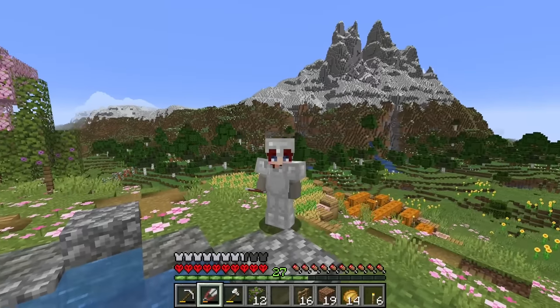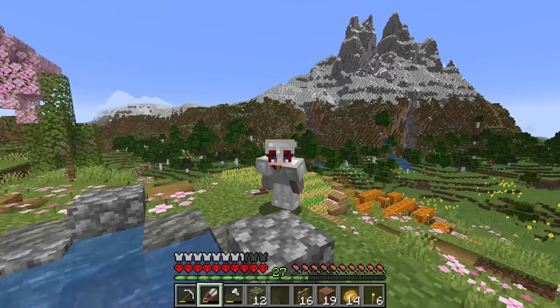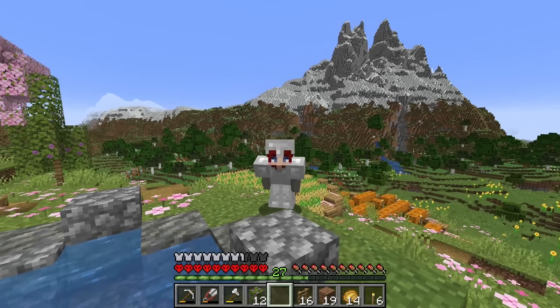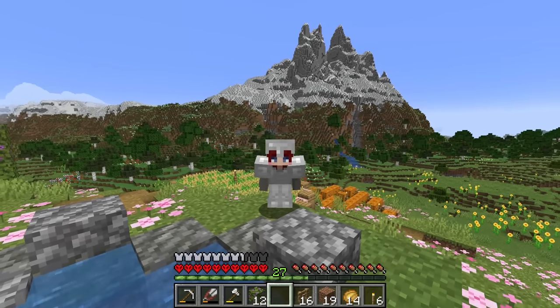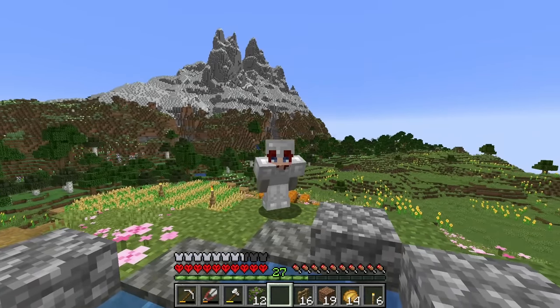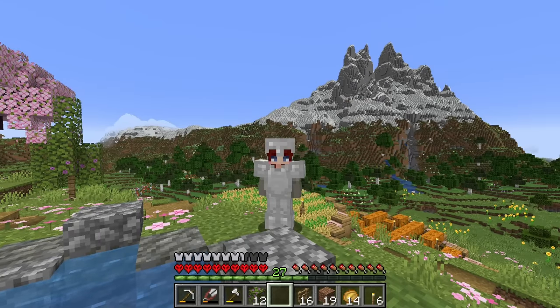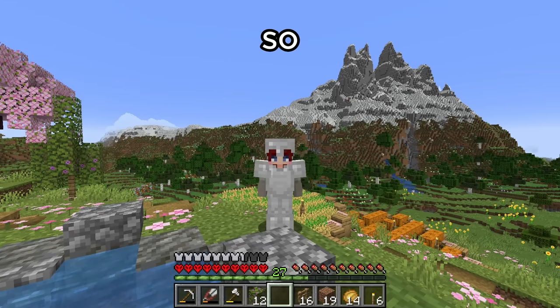We got a lot of random things done today but I think we accomplished a lot. I still need diamond armor so I think I'm going to work on that and an enchanting setup next episode, but let me know what else you'd like to see. Finding a sniffer egg, bamboo, and getting a camel are all high on the list but I'm curious what you guys think. I hope you enjoyed this episode and if you did, I hope you subscribed to follow along. Thank you so much for watching. Bye.